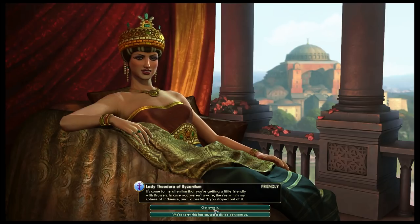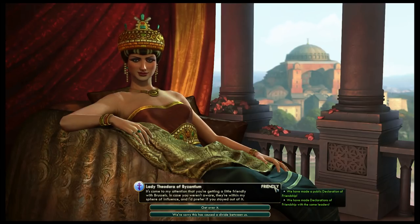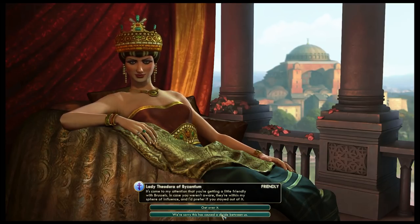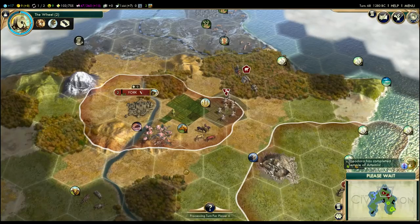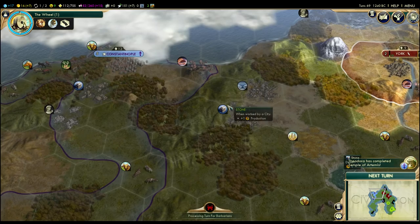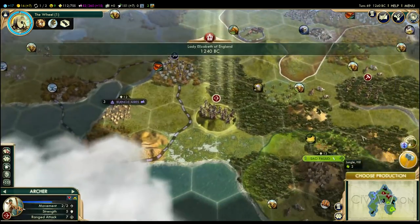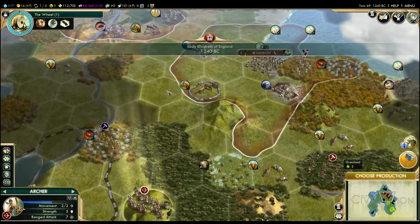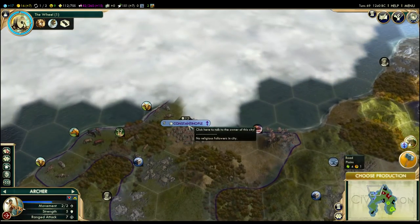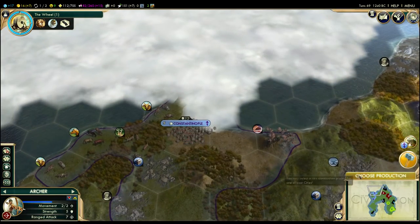I don't think either one of these options actually does anything to our relationship. We've been friends, and we're friends with the same leader, so we're very, very friendly right now. I'm going to apologize — sorry, this has caused a difference. And Theodora has built the Temple of Artemis, a very, very good wonder. Now, you might be a bit sad if you didn't get to build it — well, here's the neat thing: if we were to go and conquer Constantinople, then we would have that wonder. It's not bad to let the AI build the wonder and then just steal it.